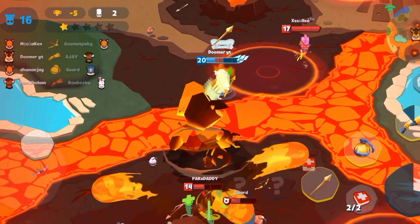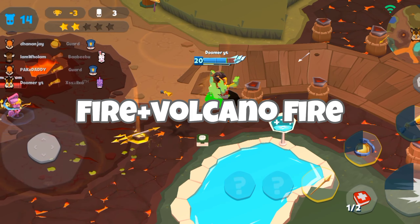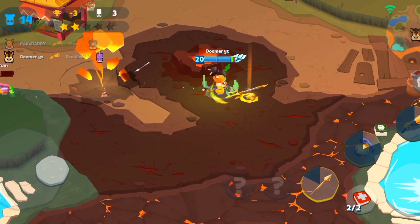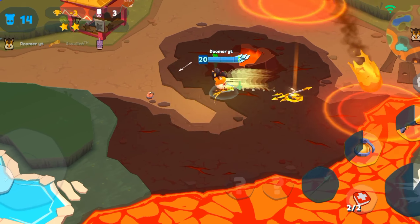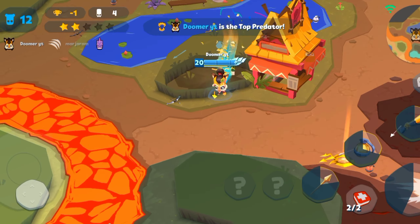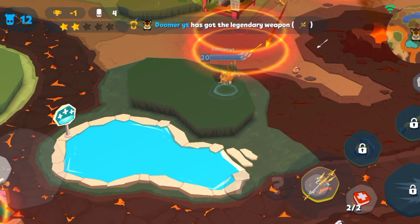I wonder how much damage will be caused if we stand in the fire and the Volcano erupts at the same time — we're going to do that later in the video. Larry is being sneaky near the legendary weapon, so I need to rush and finish him off, take the legendary weapon, and explore more of the map.